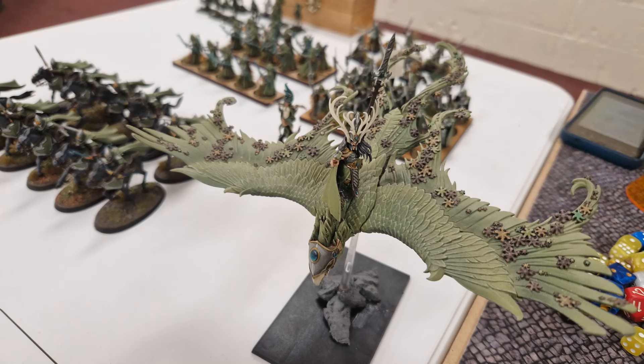As you can see, my opponent is using this phoenix as a forest dragon, which I think works very well in this paint scheme. You may also have noticed that I'm going tomb guardless for the first time, as I have two blocks of skeleton archers to try out.